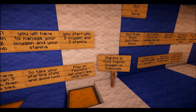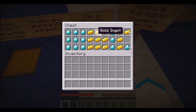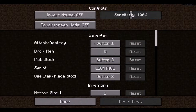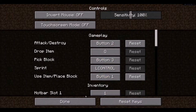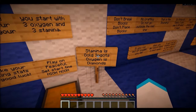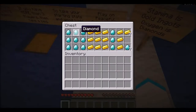Stamina — okay, wait. So you get three per person. Stamina is gold ingots, oxygen is diamond. One, two, three — okay.